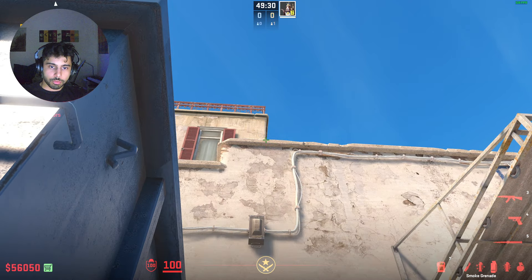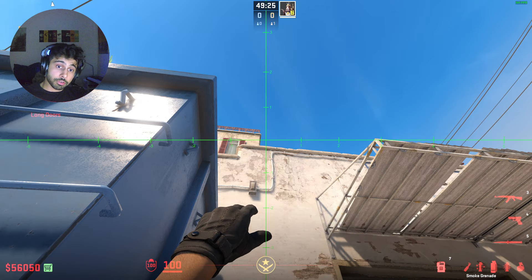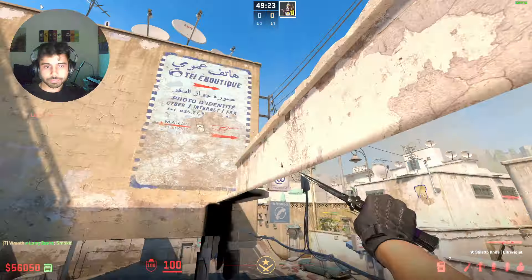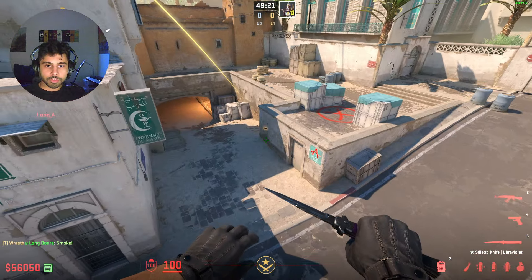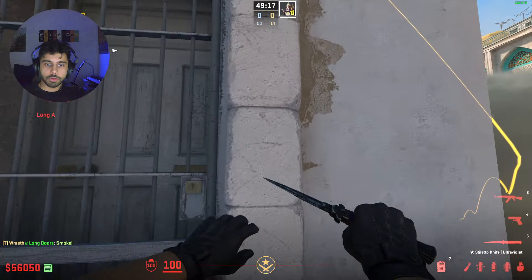Imagine there's a square formed by this ceiling and then this wire — so this square right here. Just aim in what would be the center of that square and throw your smoke. It'll bounce off this wall and it will land in the middle across. Leave no gaps on either side.